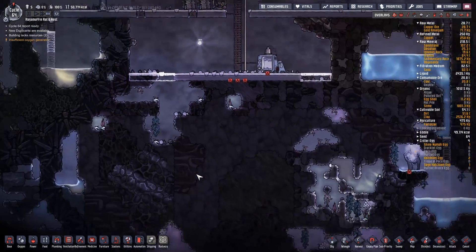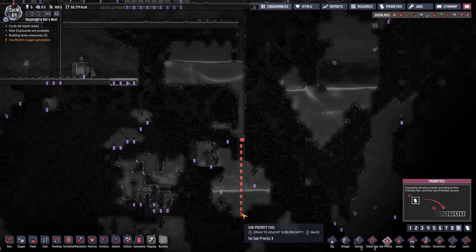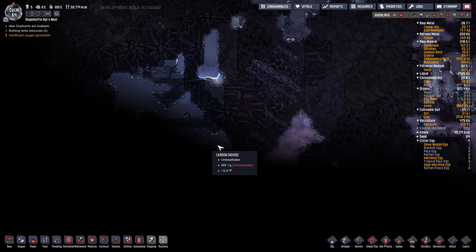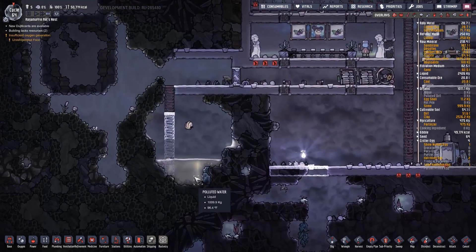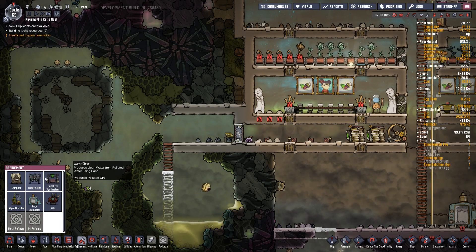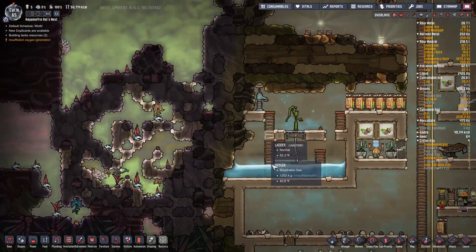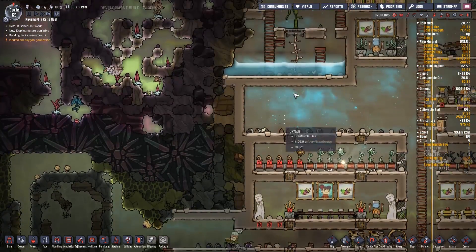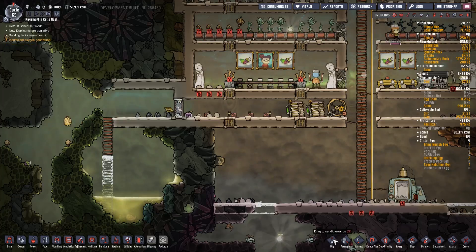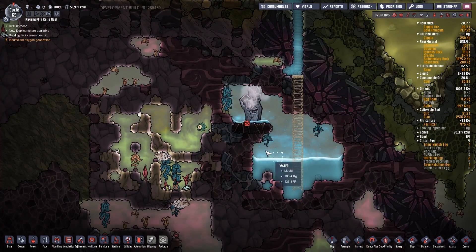So we've dug in over here. Get this done please — I want to get down there. There's natural gas and lots of hydrogen. We could set up another sieve over here and have that filter the water and then bring it up here. The temperature's going to be warm because the filter has a set output temperature. So I think I really need to get the aqua tuner going — I need to cool down this water. That needs to happen.